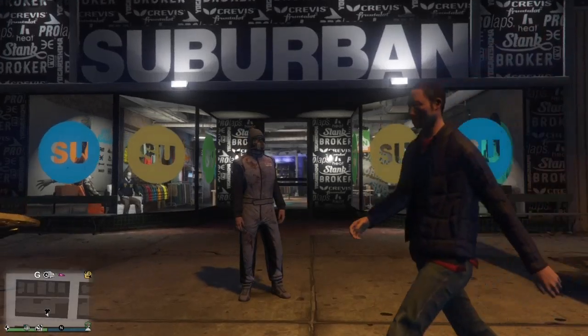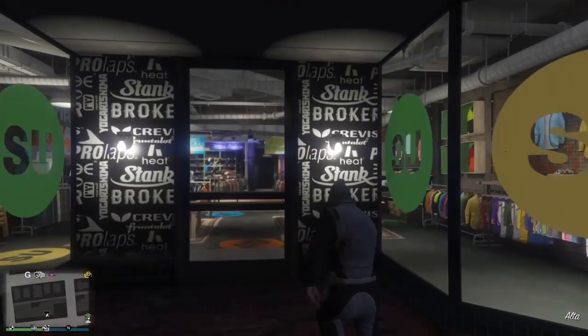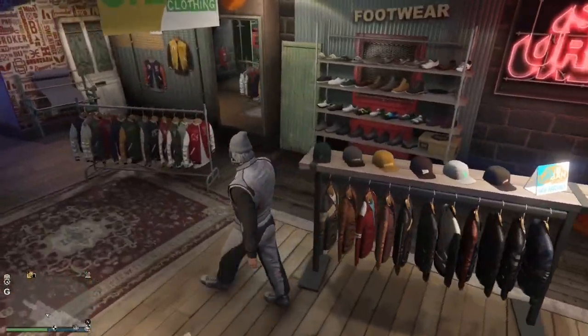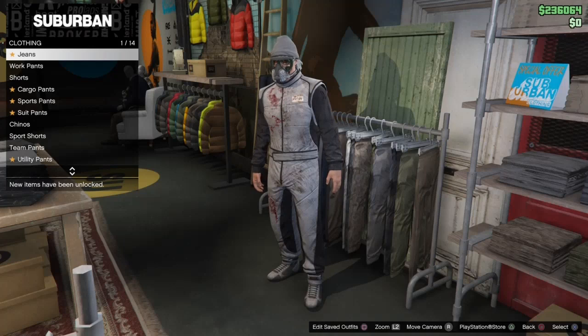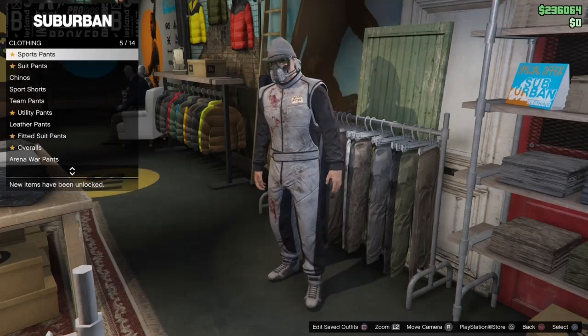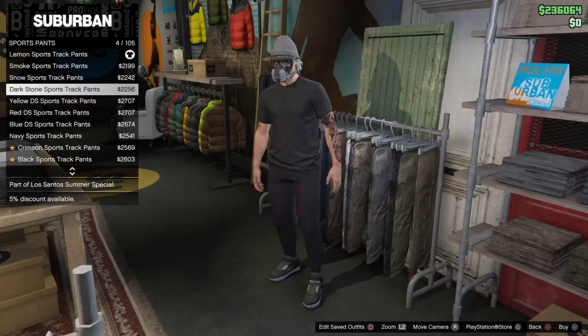The new lemon yellow belly outfit has arrived — we are getting rockstar calling those yellow bellies. This is how you get the outfit: come over here to pants, press the right d-pad to get onto this section, and then we're looking for sports pants. There we go, sports pants — we get them for free, so I'm gonna equip them.